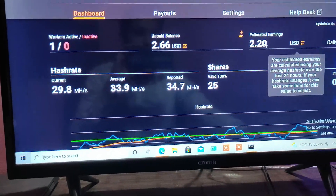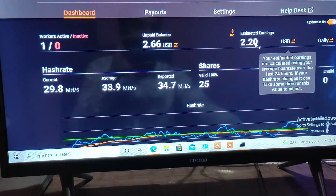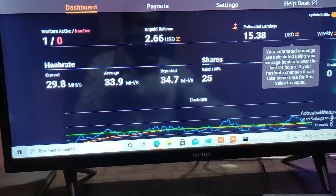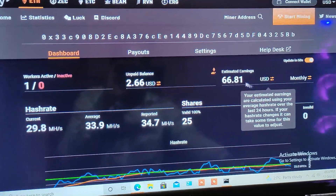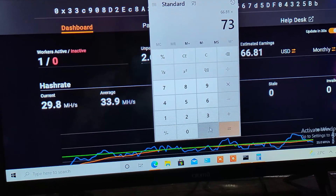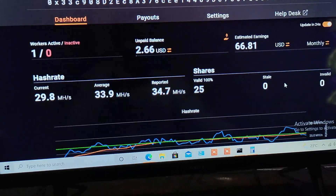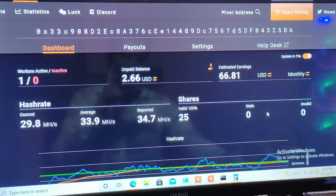The current statistics should go up a little once it hits a full 24 hours. It's showing estimated earnings of $2.20 per day, and weekly and monthly it's showing $66.81. Converting to Indian rupees: 66.81 times 73.5 equals 4,910 — so you can keep it at around 5,000 rupees per month before electricity.